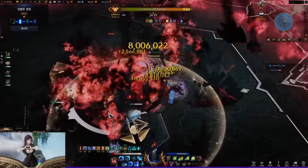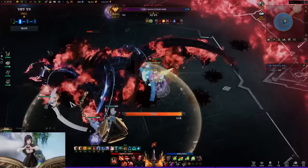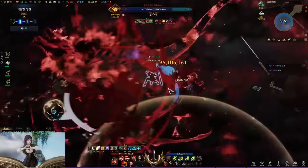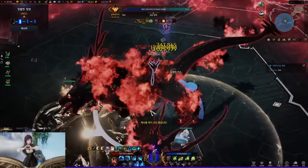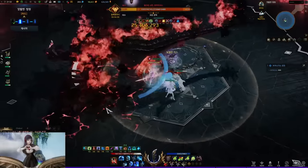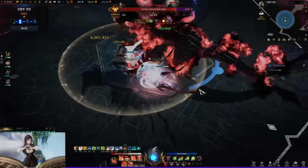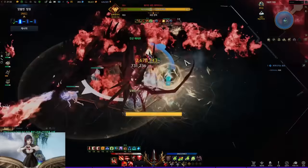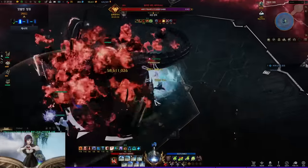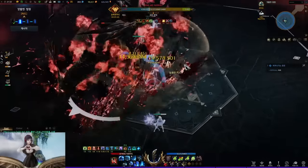If you succeed a destruction, he will stop the annoying edge patterns and fight in the field. During phase 2, his patterns are much easier to dodge, but his attack power is way higher than phase 1. Squishy classes can be 1 or 2-shotted from any pattern, so you must learn his attacks.